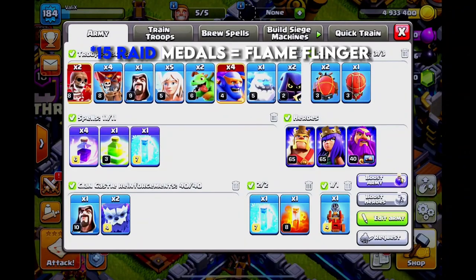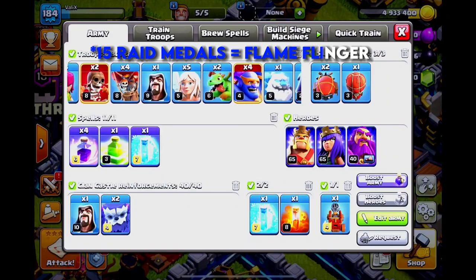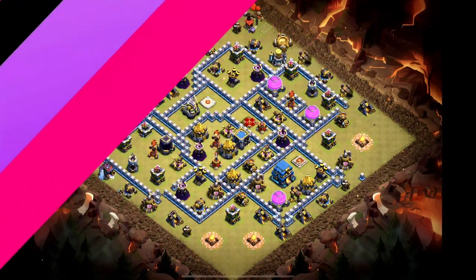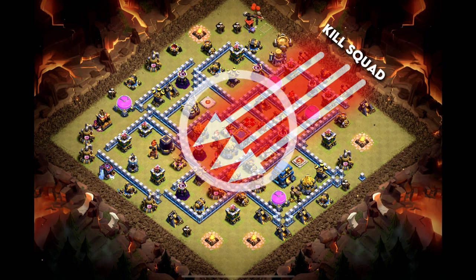This is the base troop composition. Of course you need to make changes according to the specific village layout. Now let's get started. The first thing we need to do is create a narrow path into the base for our kill squad. This is done in order to make sure that all of our main troops go to the core of the base instead of wandering around.